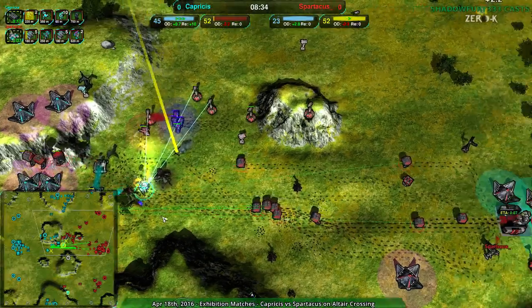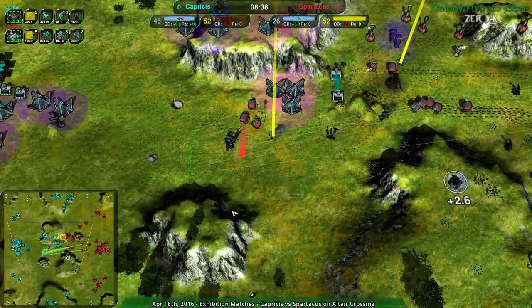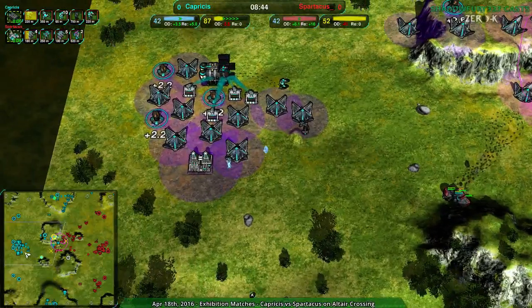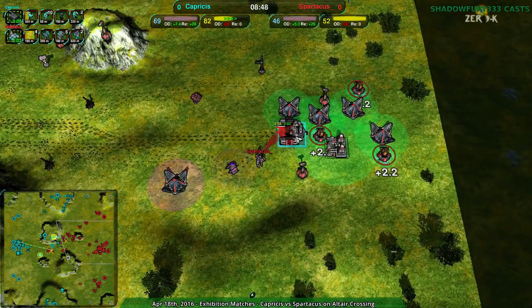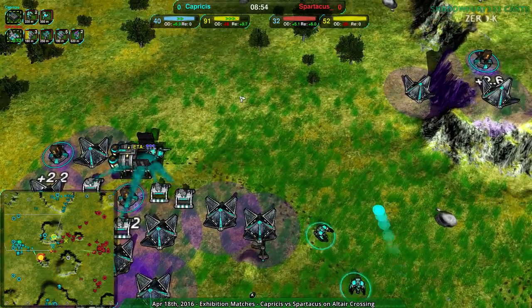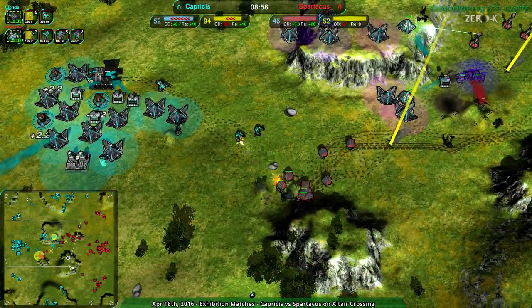So Capricious basically has the advantage. This is the last ditch attempt - dirtbag spam, trying to get rid of all the specters, maybe break the center as well if they're lucky. That'll be helpful, but still, Capricious has an economic advantage. Spartacus has some reclaim, but they don't have the production to make that work. Capricious does have the production and the energy and the metal and everything they need to make that all work.